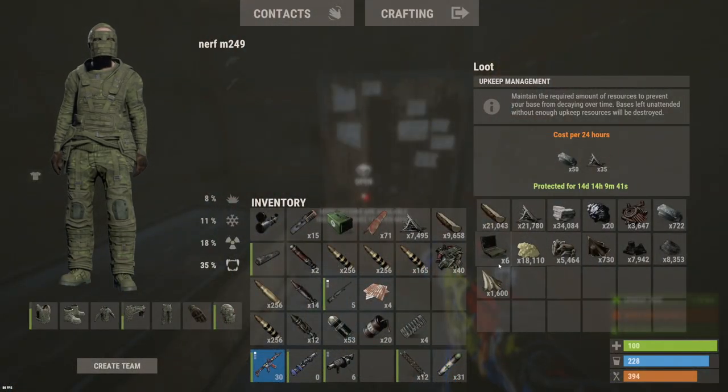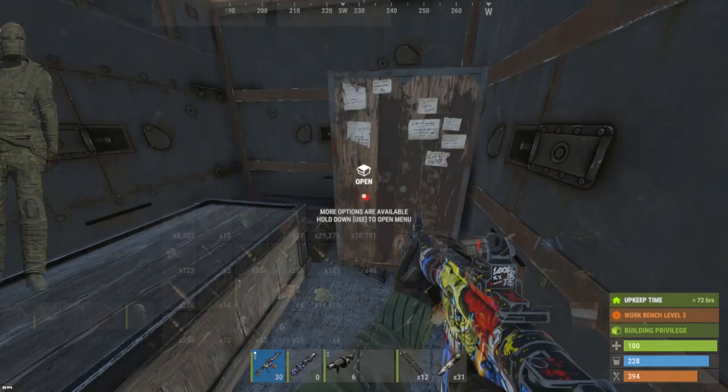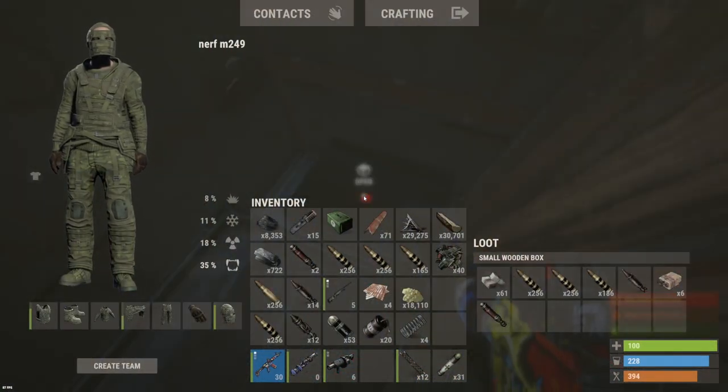TC: 18k sulfur — it was totally worth it. Almost 10k GP as well. There was a tiny box back here too. Can we get C4 and rockets? Not bad — one more rocket, 60 explosives. We'll take it.